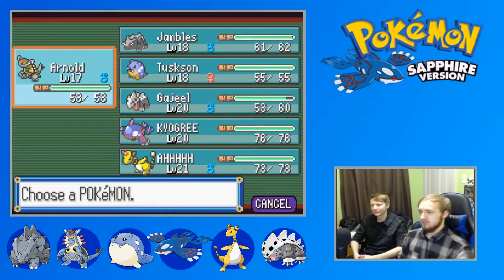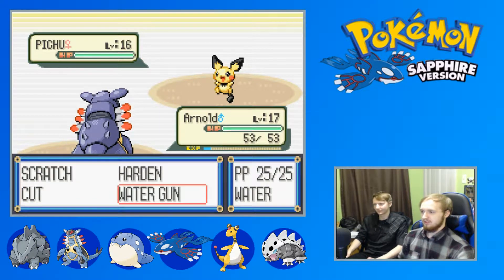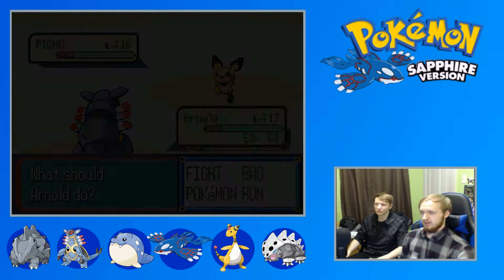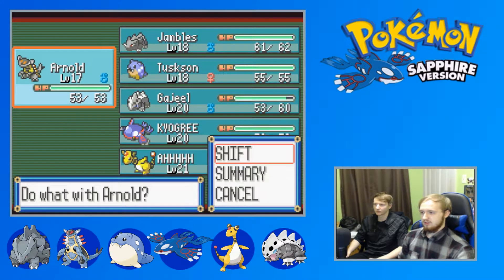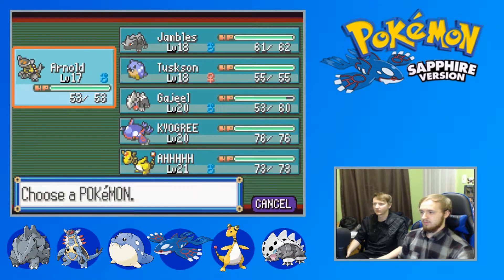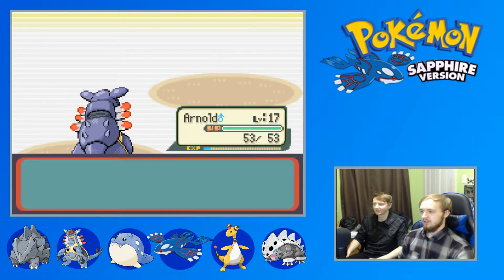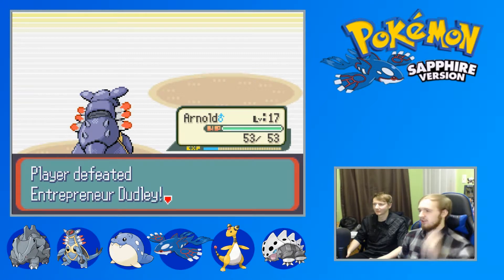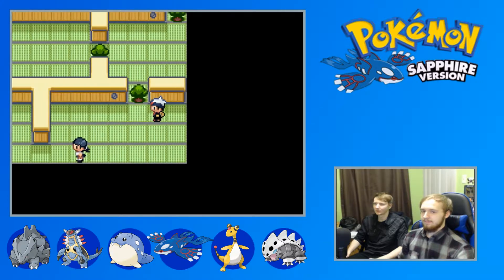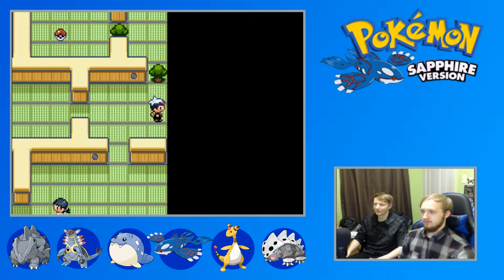My Pokémon with Cut is up front - that's hilarious. Cut does more than Scratch in this gen. Scratch is 40, Cut is 50 - just less accurate. Arnold breaking through! You smart, you loyal, I appreciate you. Cut all the trees - I don't care, fuck nature. But don't actually.